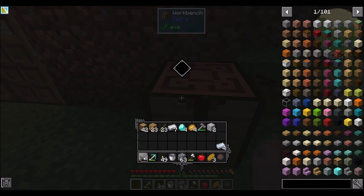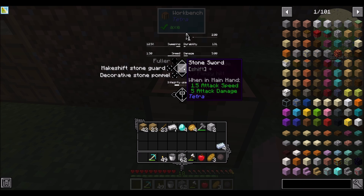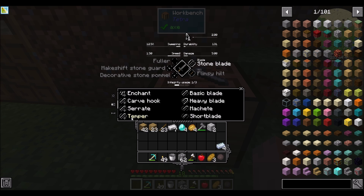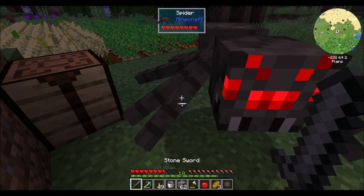I can replace the sword stuff here now with things. Stone blade is what we've got. Look at all these different options — carver hook, serrate, temper. Serrate's the blade providing a sawtooth edge: 30% chance to cause the target to bleed for 4 damage over 2 seconds, not effective against undead. That's cool.